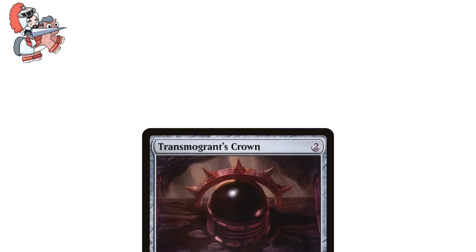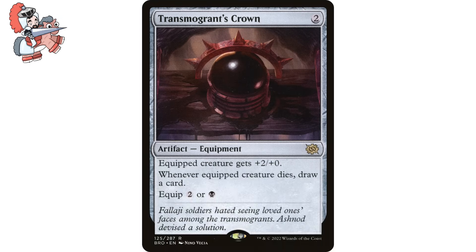Our first selection today is Transmogrant's Crown. Two colorless mana artifact equipment from the Brothers' War. It says: Equipped creature gets +2/+0, and whenever equipped creature dies, draw a card. The equip cost is 2 or 1 black mana.